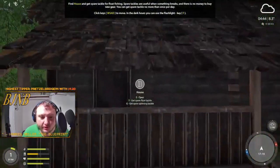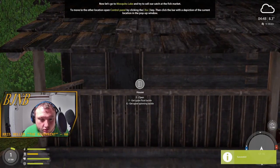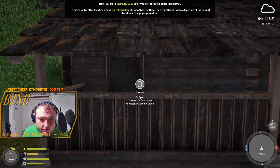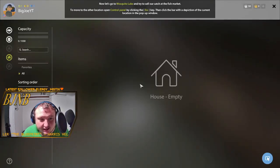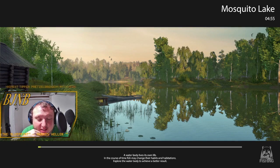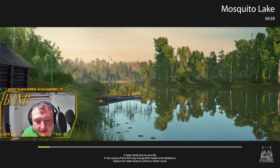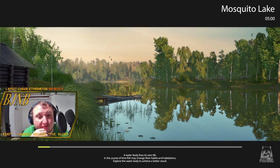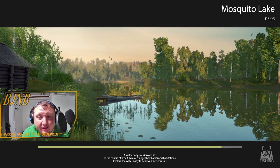I always suggest getting the spinning gear anyway, because it gives you a free reel. It's not the best — it's got about 50% wear on it, which means it's only 50% effective and it's only a four-and-a-half kg reel, so you're only getting about two and a quarter kg out of the drag. You can fix it. There used to be a bug where you could fix it for next to nothing, like 20 silver, but I don't think that's in the game anymore.